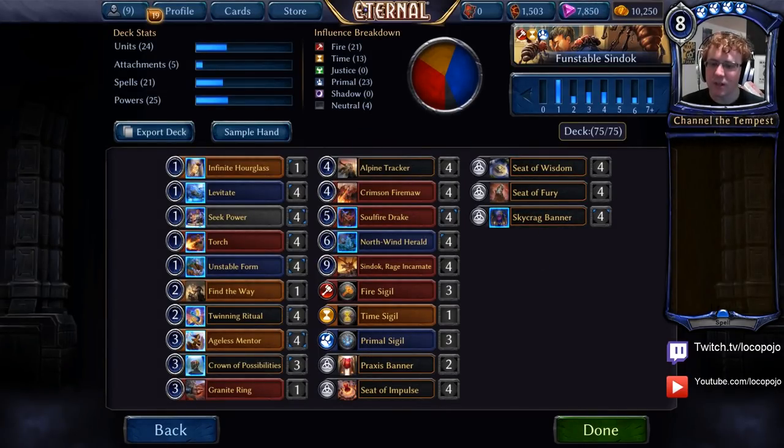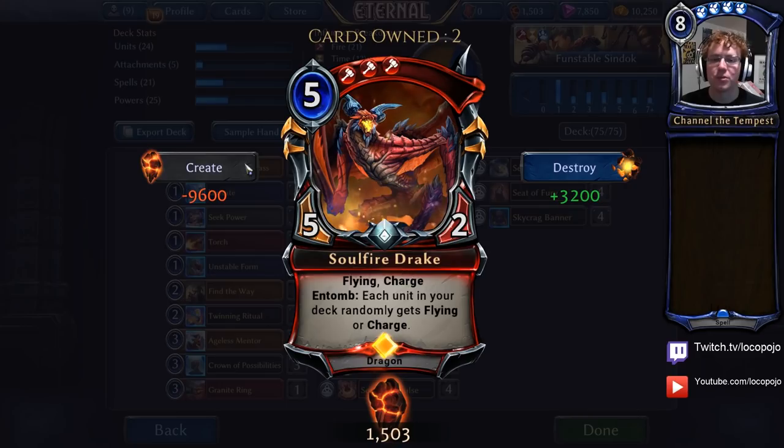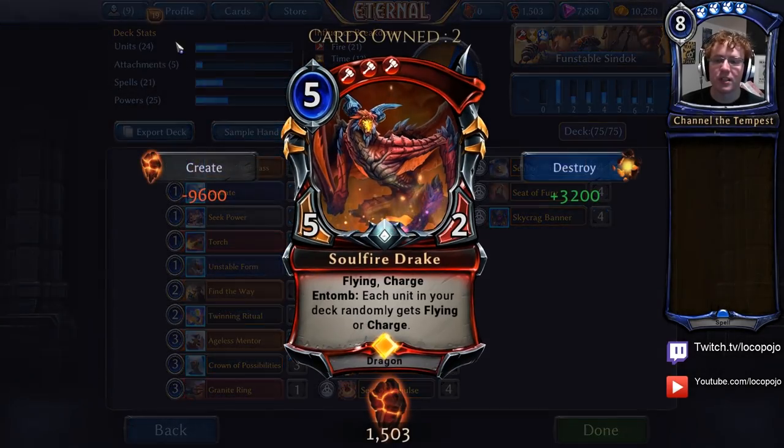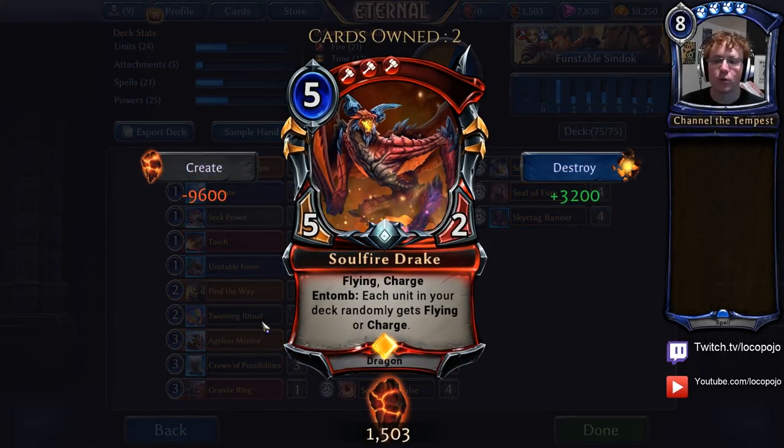Because this deck is big stuff, I am running one Infinite Hourglass now, and I found that to be really interesting. Because you're generating very, very large units, one of the most common answers to large units is Permafrost. Blanking those means they just have less removal to deal with your big stuff. It's also important to be able to attack endlessly with cards like Soulfire Drake and then have them on defense to give other cards in your deck flying or charge. Most cards in your deck already have flying, so they'll get charge as a result of Soulfire Drake dying — Ageless Mentor plus charge is just a really devastating combination.